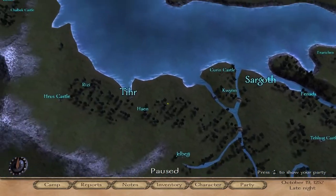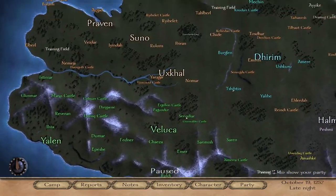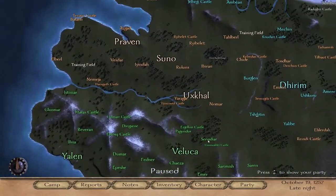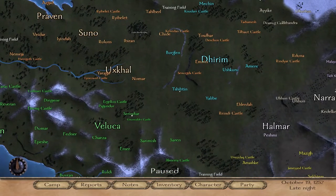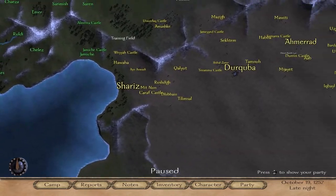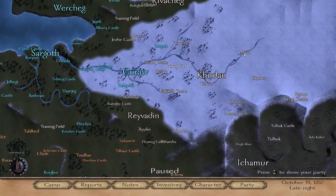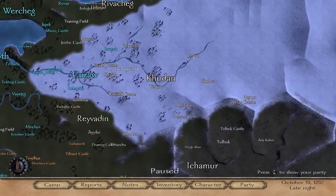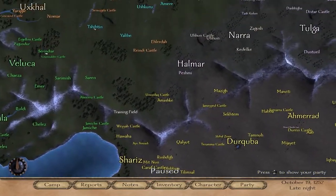Hit all of them: Sargoth, Praven, Suno, Yalen. I will say though — for Rhodox and Swadia, sometimes their dye works lose you money, so you have to read carefully to make sure you're not losing money. Each city will be worth about 300 to 700, other than Rivacheg which can be really good. Hit all the main cities on the map — Cudan, Ichira, Mortuga — all of them. That's the best way to make money in the entire game.